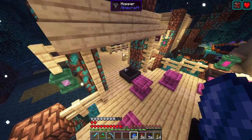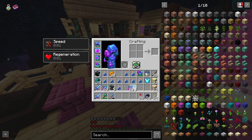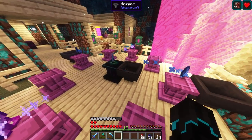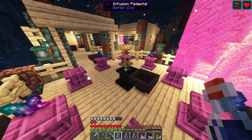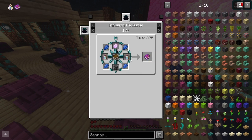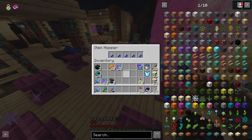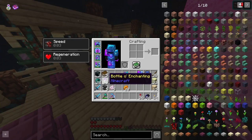I should have everything now to make the bottles of enchanting — these use my custom recipe from my data pack, available on my website, link in the description. Lapis lazuli in two slots, 10 aurora crystals on each side, and water bottles in the center. They unfortunately do not stack. And there we have it — 10 bottles of enchanting.